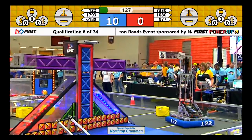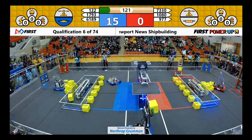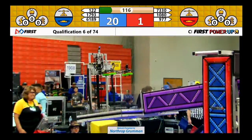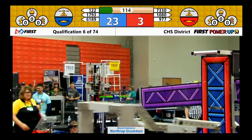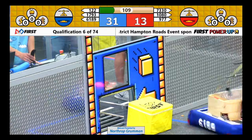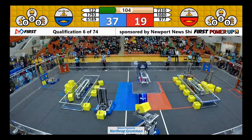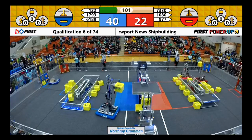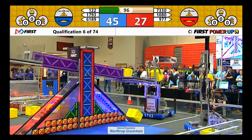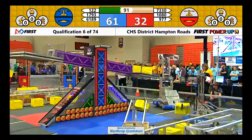122 attempting to hit the scale. 6189 on a roll. 122 attempts to scale again and it almost gets it. Red Alliance is trying for their switch. 7193 looking for the other side switch. 7330 off to a great start — this is our rookie team, let me hear you welcome them. 122 and 1793 attempting the scale. They have ownership on the Blue Alliance.